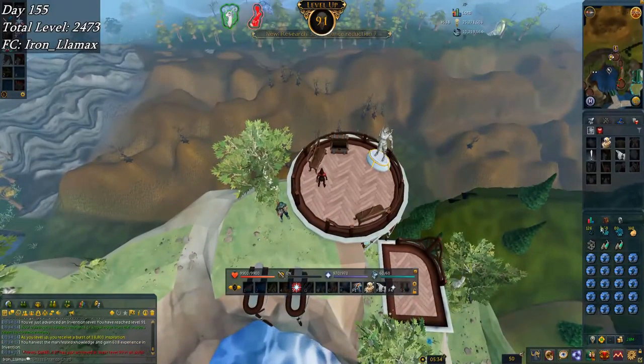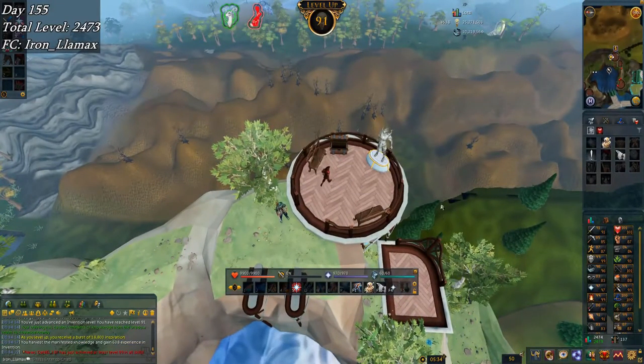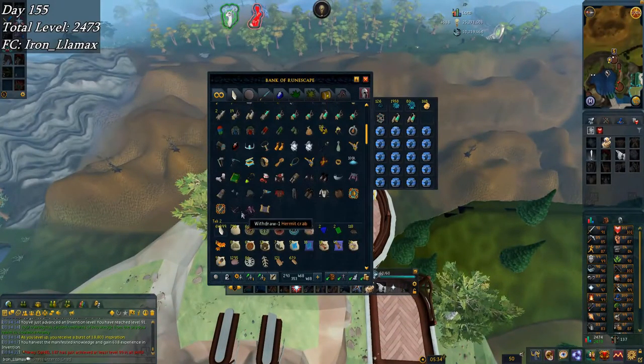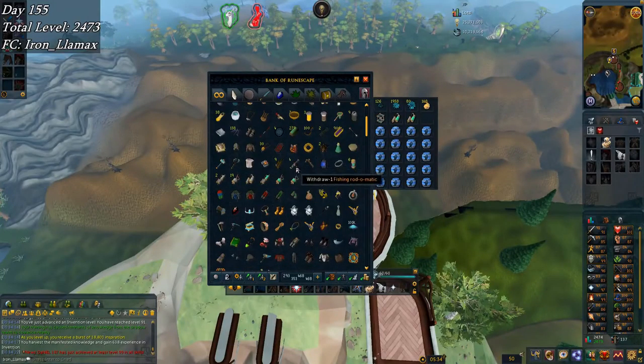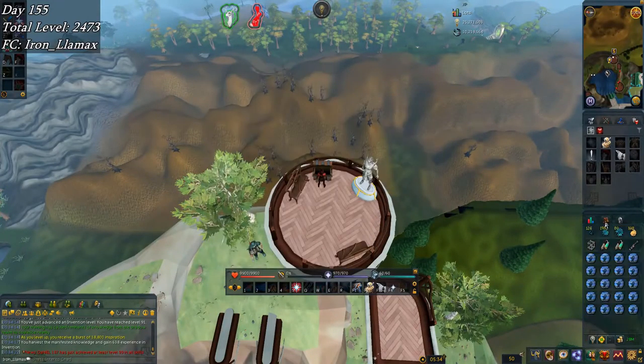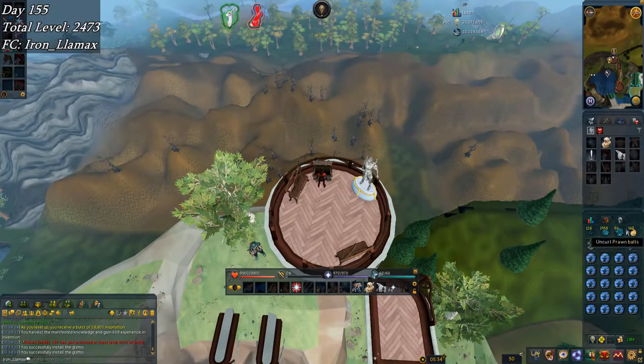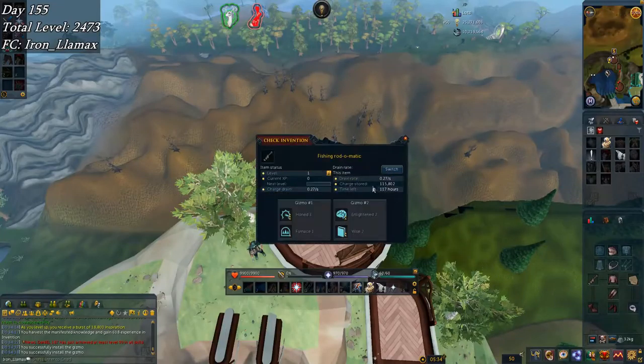I'm not too worried about it — I don't plan on leaving here anyway. I also got this uncharted island map which may be nice for whenever I get started in the Arc and go there for the comp requirement. In regards to charges, I still have 115k left because all I've been doing with my charges is skilling, so I think I'll be fine.